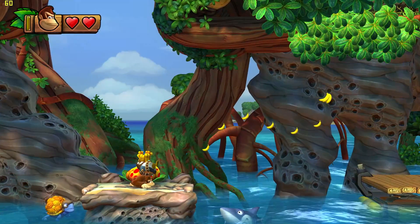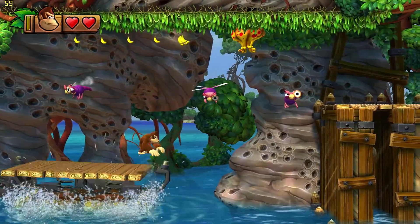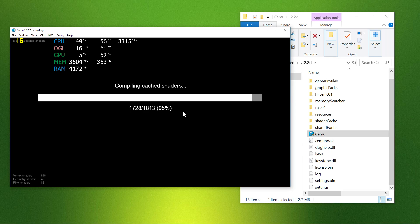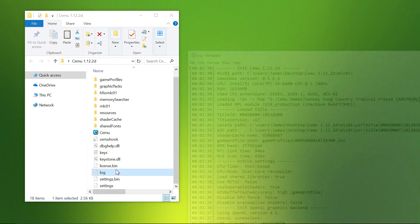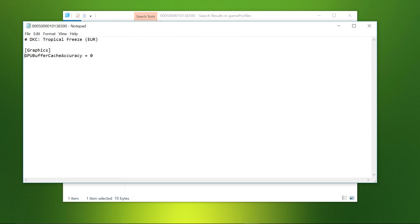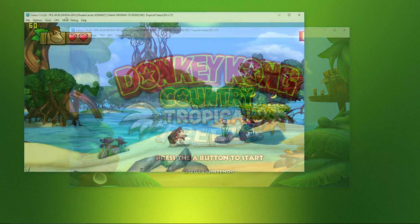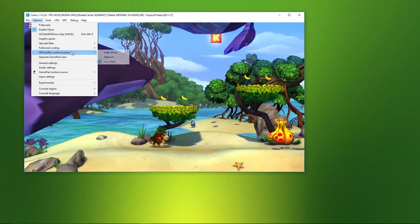Let me show you how to avoid slowdowns and maintain 60 FPS in Cemu 1.12.2. Load Donkey Kong Tropical Freeze, then close it. Open your Cemu log file found in the root directory and find the game profile for Tropical Freeze. Go to your game profile folder, find the file, open it up, and add a hash symbol at the beginning of the relevant line. Save and close. This allows you to manually control buffer cache accuracy rather than being forced to high. Load the game again, jump into a level, and in options set cache accuracy to low.